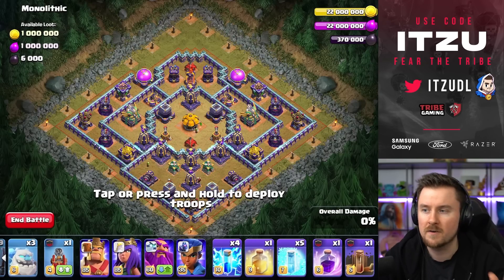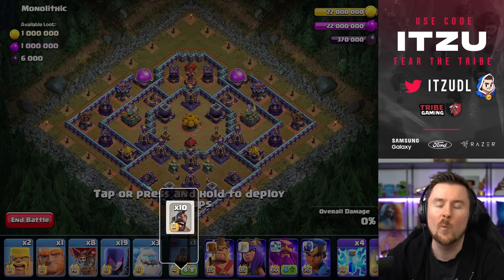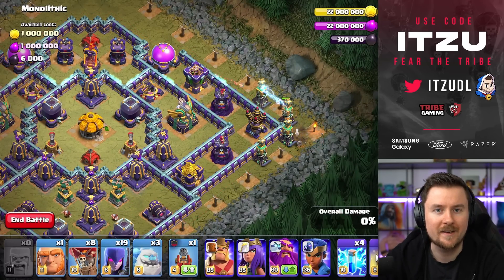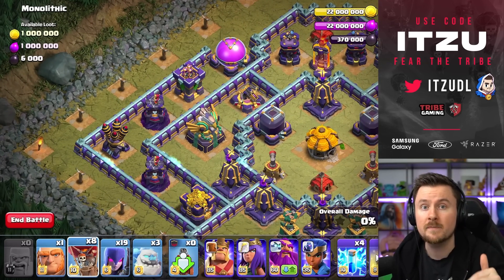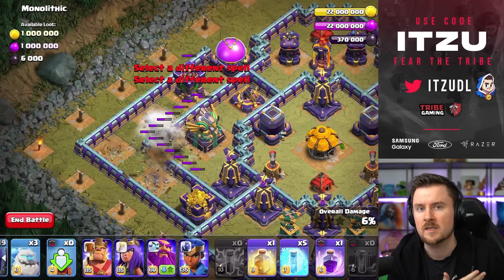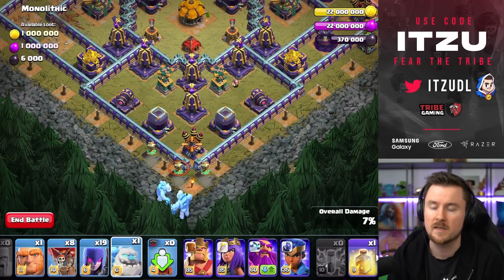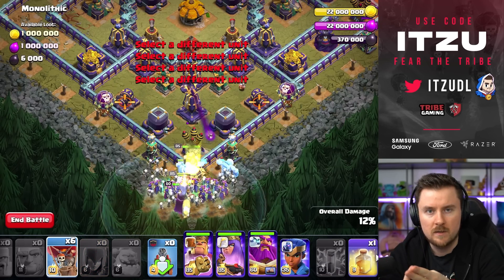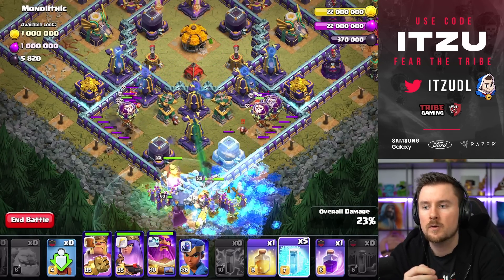Now we're going with a different approach — Mass Witches on this Monolithic single player map. As I mentioned, on Town Hall 15 challenges I'll tell you my recommended pet combination. I'm using Town Hall 14 pets to show it's still possible with old pets, but it's obviously way easier with new combinations. My recommended pets: King with Phoenix, Queen with Unicorn, Warden with Frosty, and Royal Champion with Diggy. Those would be my perfect combination.